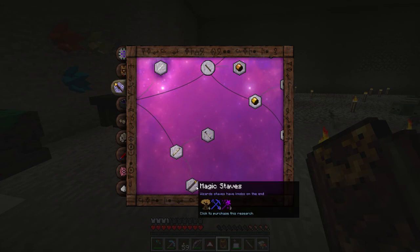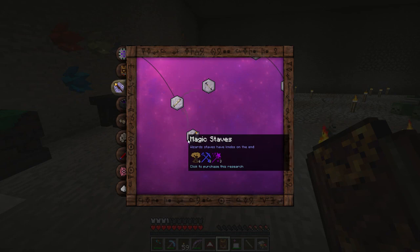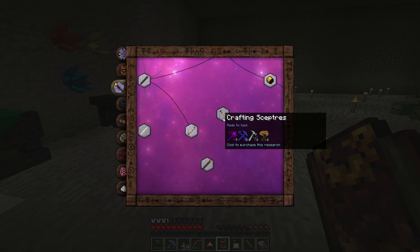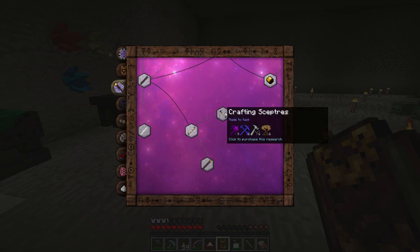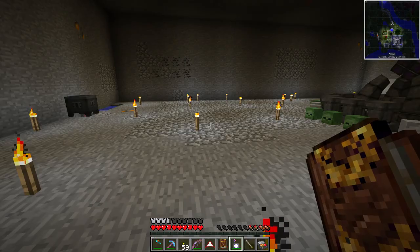Later on we should make a staff - they can store quite a few more vis than the wands I have, but you can't use them for crafting, only for using your foci. We can also make the crafting scepter now - this is new, I haven't ever made one of those. I believe they can also store more vis but are only made for crafting. It's two different purposes - very cool.